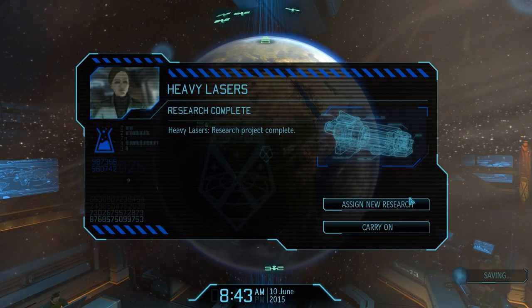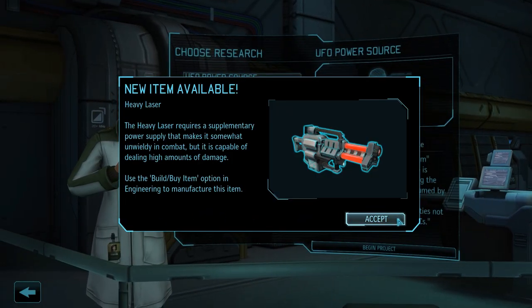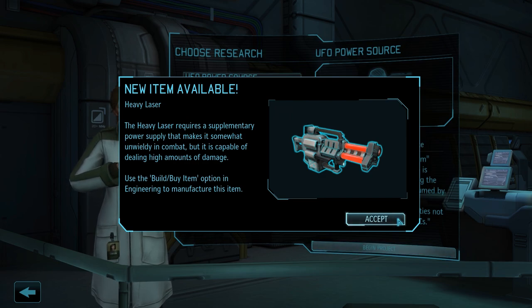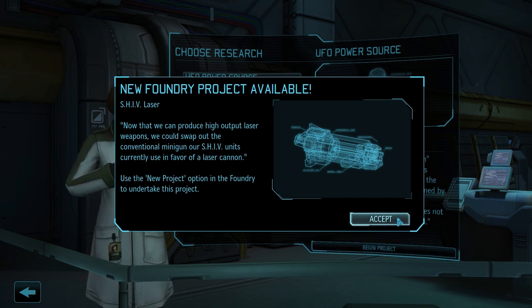The next research project is completed - we now have access to heavy lasers. This unlocks quite a few interesting things, but arguably the most important is the heavy laser for our heavy class soldiers. Especially the more shooting-oriented Shoji will definitely benefit from this solid damage increase. We also have the foundry project - a laser cannon for the heavy weapons platform - which we've pretty much ignored in this playthrough, but in true completionist fashion we will get to it eventually.